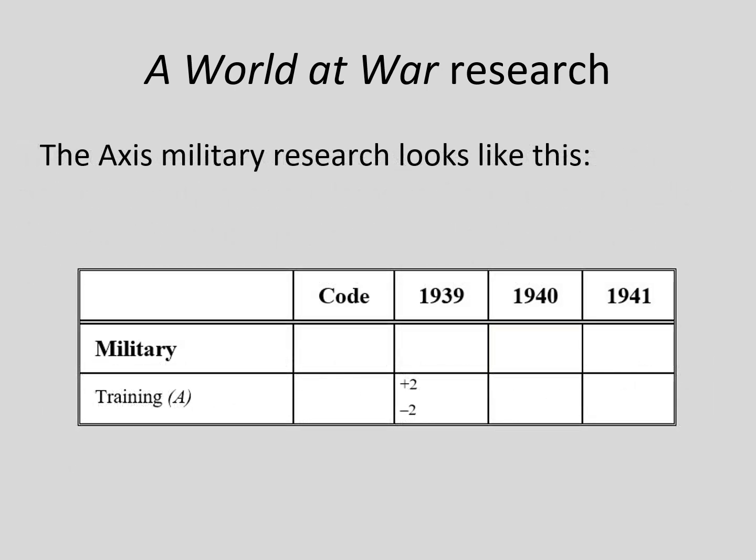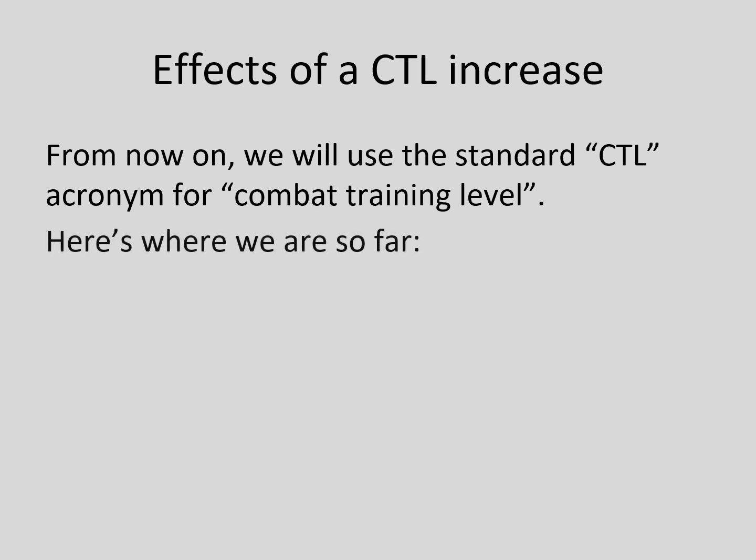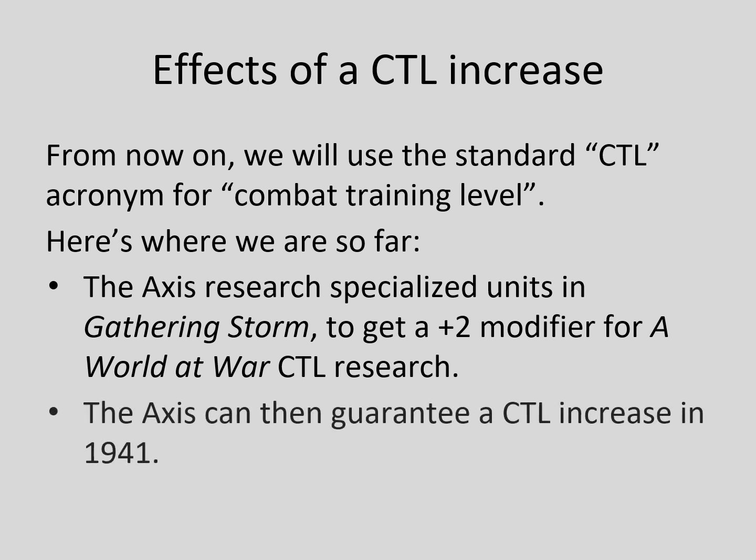Here is a summary of the Axis research, presented visually. The precise allocations to military general research in 1940 and 1941 depend on what happens in 1939. From now on in this video we will use CTL for combat training level. To sum up, we know that the Axis will get an 18-step result for specialized units in Gathering Storm, and that the plus-2 modifier this gives them will cancel out the starting minus-2 modifier for combat training in A World at War. This guarantees the Axis a combat training increase in 1941.